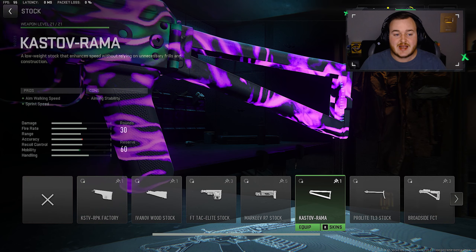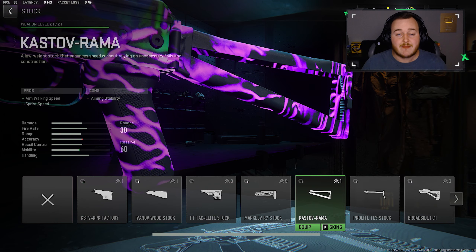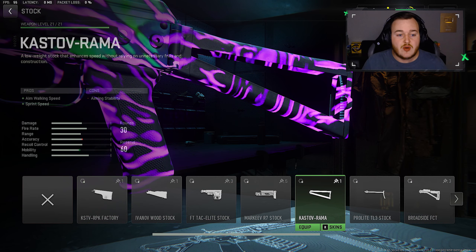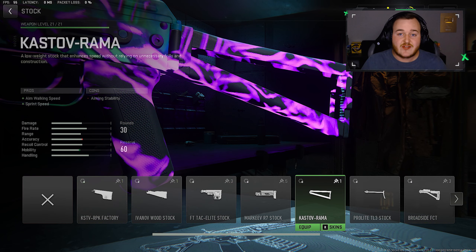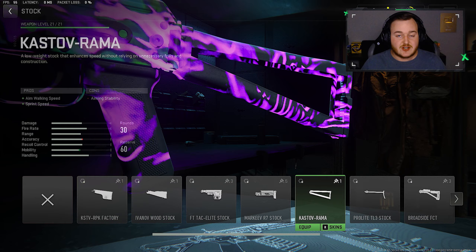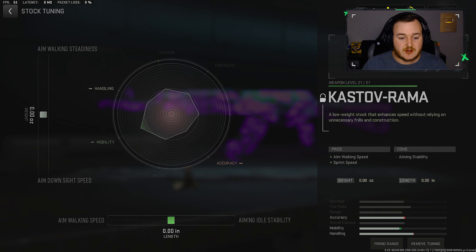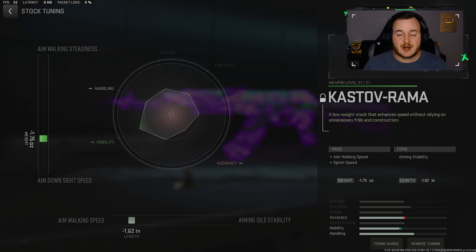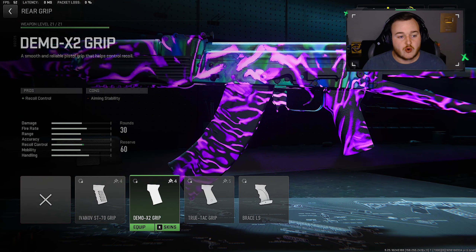For the stock we're going with the Kazdav Rama stock, which helps with mobility — moving faster while aiming down sights, strafing, and sprint speed so you're getting into more engagements. In Call of Duty you want to sprint, especially with the unlimited attack sprint method where you jump or melee to constantly keep your attack sprint going. For the tunes: aim walking movement speed at 1.62, and handling brought down to 1.75.